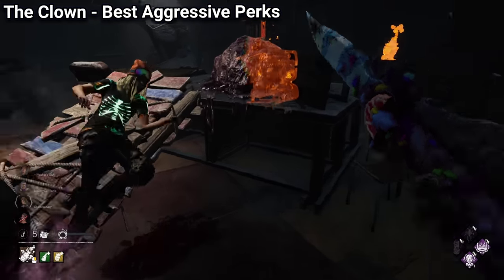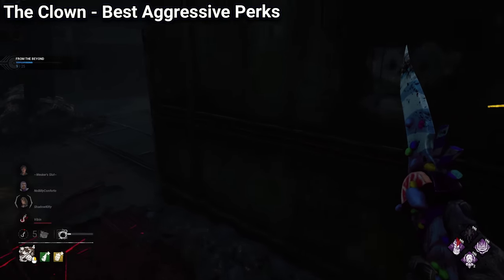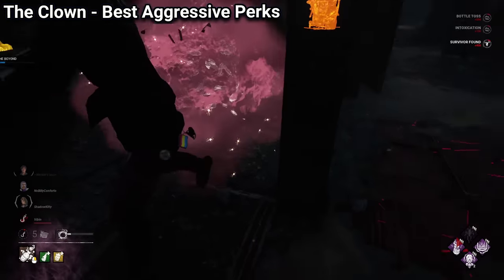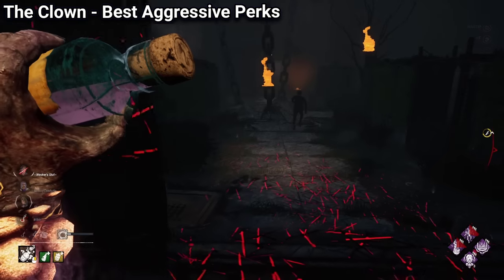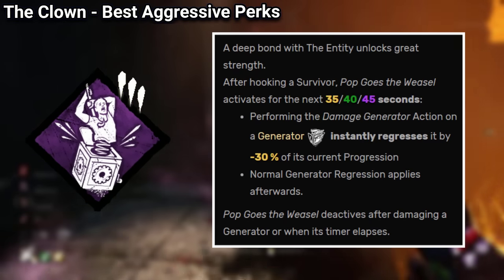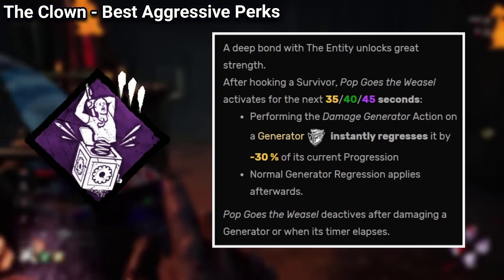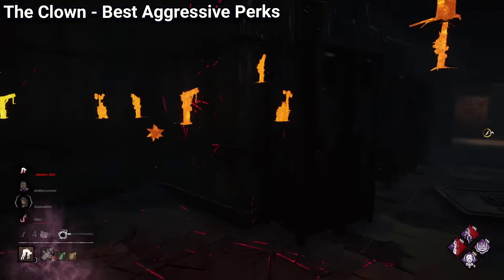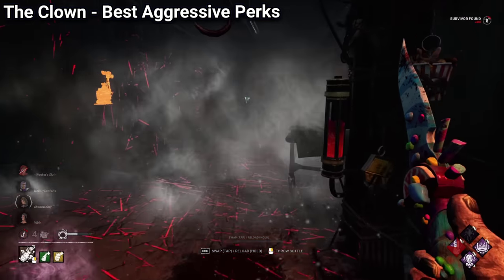One of the best characters to purchase for starters is the Clown. Not only is he one of the easiest killers to use in the game, he also has two really fantastic perks that are amazing on most killer builds. Pop Goes the Weasel is one of the best regression perks in Dead by Daylight, as it will allow you to slow down generators after hooking a survivor, and it's especially great for very aggressive killers that can get a lot of hooks fast.